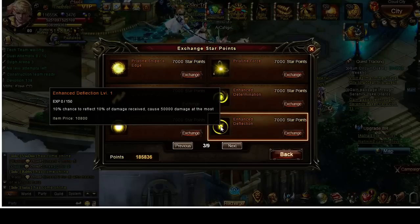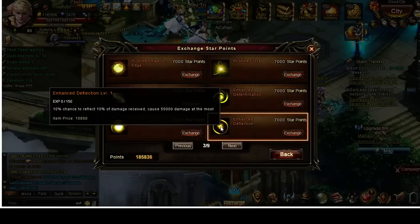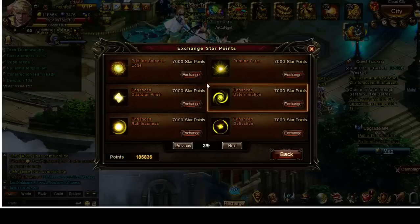Knights really benefit from deflect — they have a talent for it and can stack a deflect astral on top. Personally, I'm pretty happy with my setup. Some archers also use the deflect astral, but deflect is another one that doesn't give any stat boosts or BR. Hopefully that answers the question.